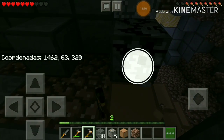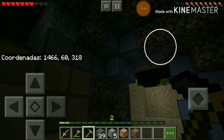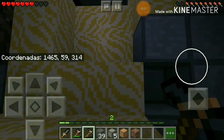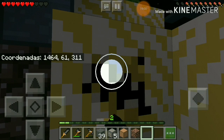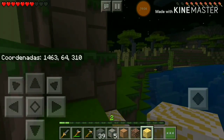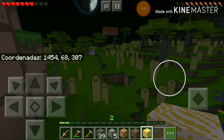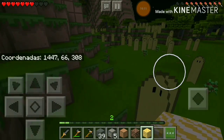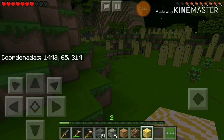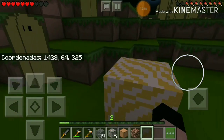Vamos a romper esto. Acá sigue una cosa... claro, acá sigue un río, o un lago, se podría decir. Allá está nuestra casa. Llevo piedras, todo lo que vendría siendo de piedras. Ya está acá abajo en la arena.